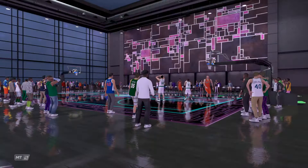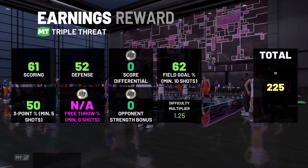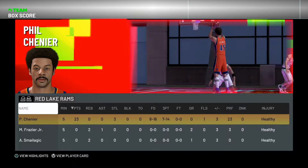What a game of Triple Threat Offline! We were down by so much and then Phil Chenier just started smacking threes as soon as we turned on the shot meter. Let's check out the box score — 23 points, 3 steals, 8 for 16 from the field, 7 for 14 from three. What a game — let's hop into another one!